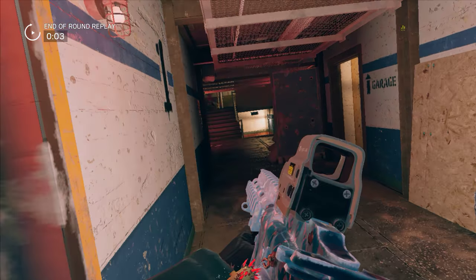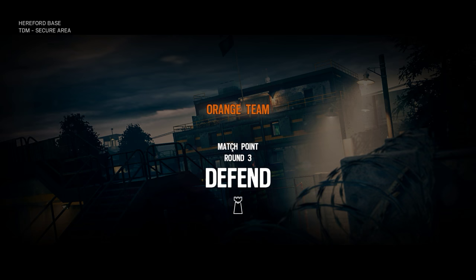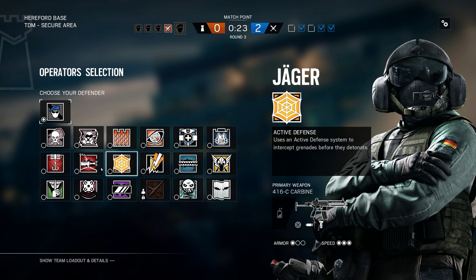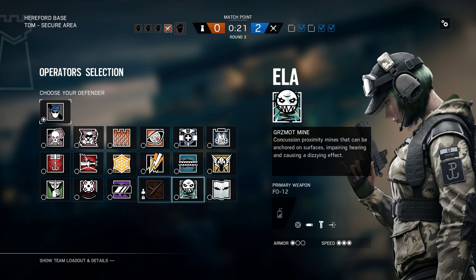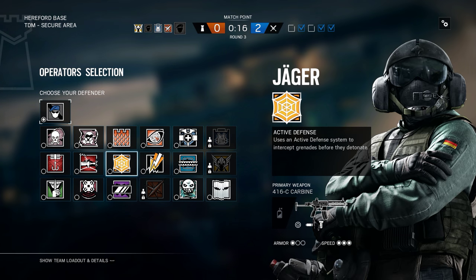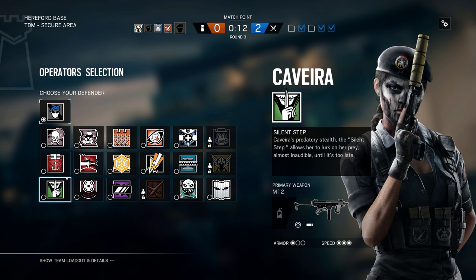These guys are good. They tried to defend from above and everything — it's all like higher level stuff. And I was actually shooting that guy from below, and he just straight up shot me in the foot and killed me. But shotguns, that makes sense. Even new players know to stay put when I'm opening up the floor. Usually people run away. Shotguns are a good idea.